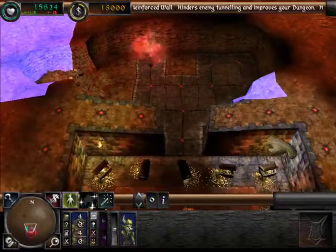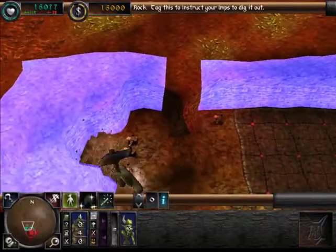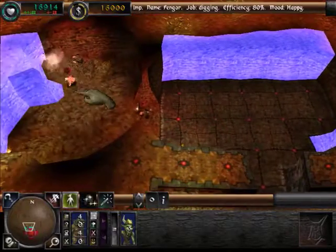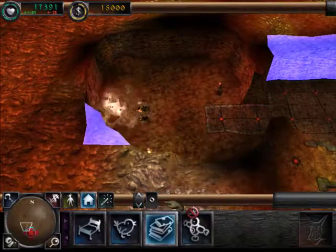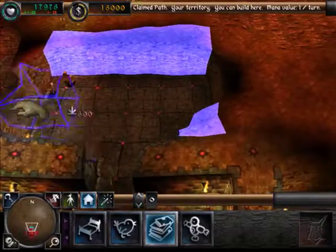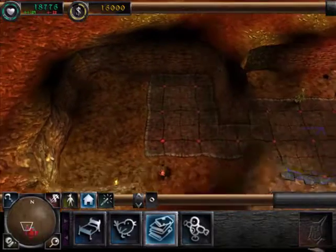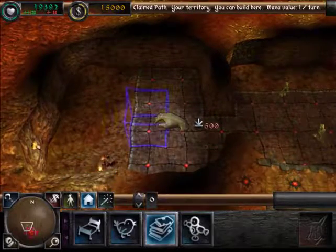So I think this is going to be our training room right here, and this is going to be our library — or maybe the other way around, who knows. Anyway, as soon as I click on it I might as well crack open the library. It didn't actually give me a tutorial this time — I can appreciate that. With the library, creatures go in there and they research. Only certain creatures will research, and then you'll get spells from it that you can cast pretty much anywhere.